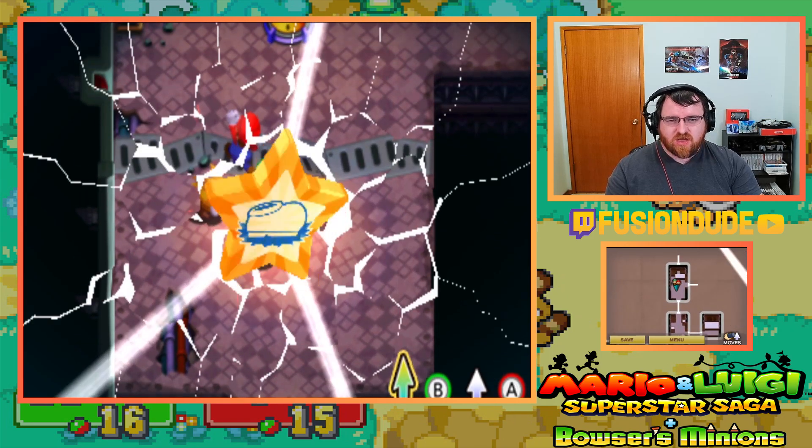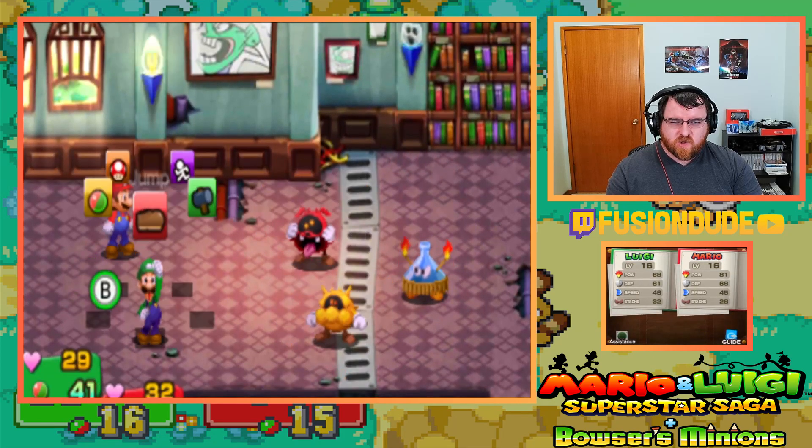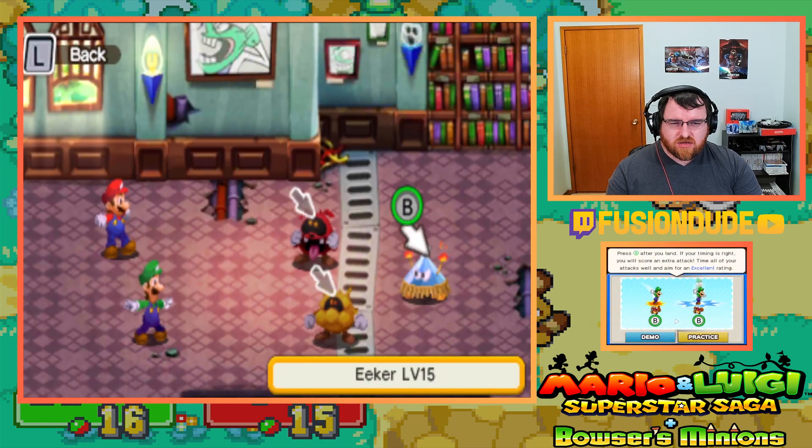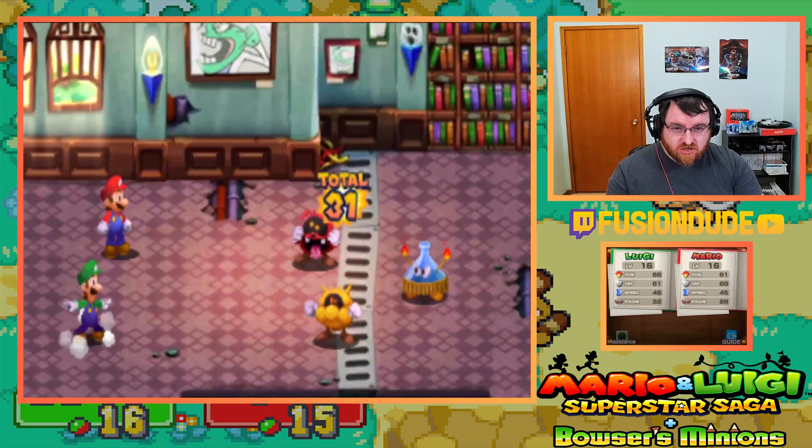Like these things here — these are like Dr. Mario enemies. And they change colors, so they go red to blue to yellow.